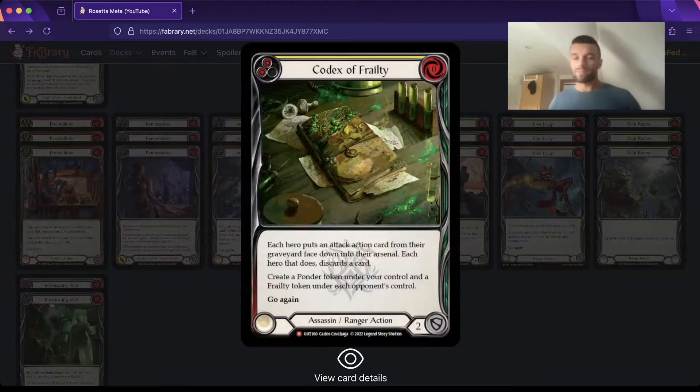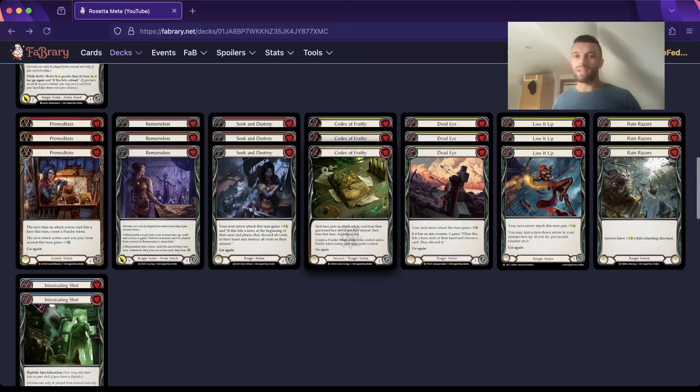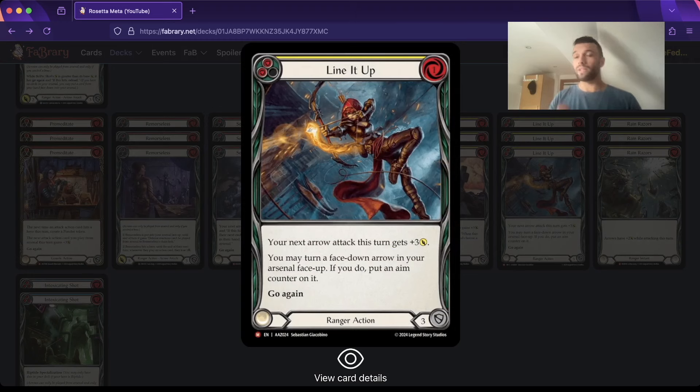Moving on to the yellows - obviously I run three Codex of Feralty. You should too, unless budget constraints. We have two yellow block-3 buffs here. I'm a really big fan of Deadeye - it's not amazing at anything in particular, just kind of average at everything it tries to do. But now we have access to actual aim counters through Line It Up. So Deadeye becomes a little bit better. I'm playing three Line It Up, from the Azalea Armoury deck. This card is so good for the deck - such a huge improvement. This is definitely a Riptide card, not an Azalea card.